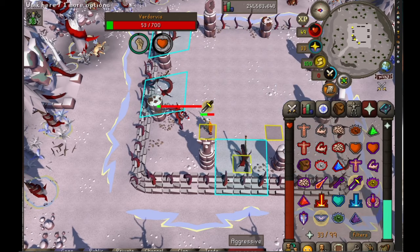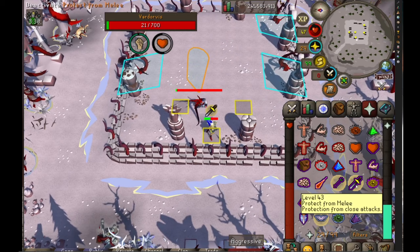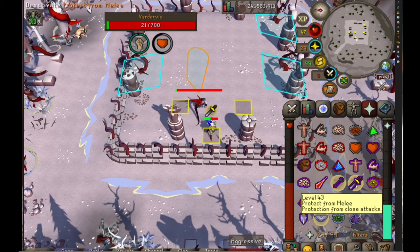Not taking axe damage and not getting your prayers disabled is the most important part of the fight. So that's pretty much it — he dies right after this. The melee guys, Duke Sucellus and Vardorvis, I found to be way easier than Leviathan and especially Whisper. So hopefully it works out for you the same way, because I think this guy is fairly profitable.